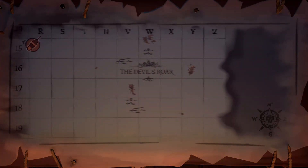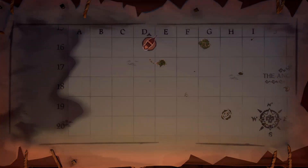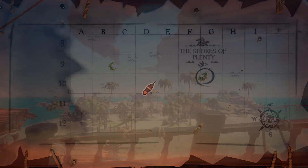Do avoid the devils roar as it can be quite challenging for new beginners as there are active volcanoes. But as you can see in the corner of the map there is a compass — this will help you guide and navigate. You've got north, east, south and west; this will tell you the direction you need to go.